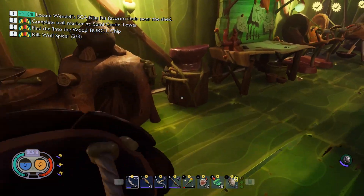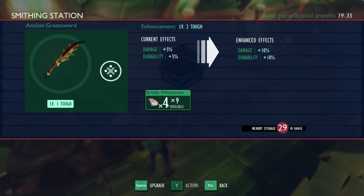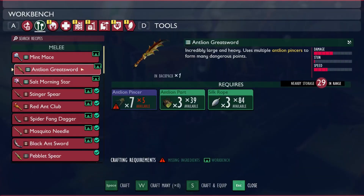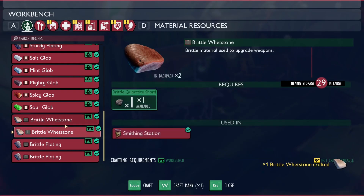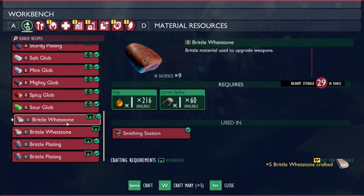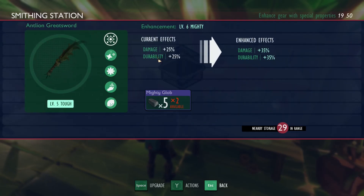Should be able to upgrade that as well, so let's start getting this upgraded. Brittle whetstone - do I have more of that? I better have, I'm not gonna be happy. Oh yeah, we can make bucket loads of that. Let's use up the last of this and get rid of some of those spikes. Alright, here we are - five - and we could go to mighty globs.